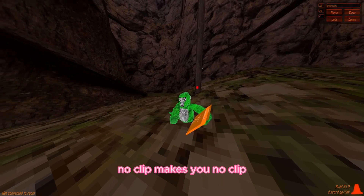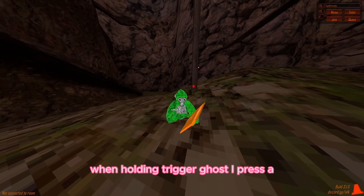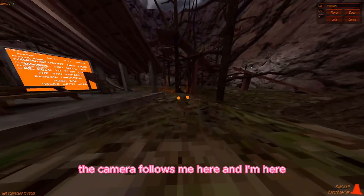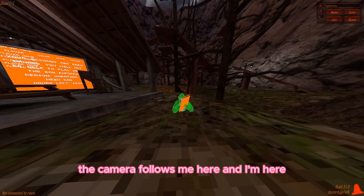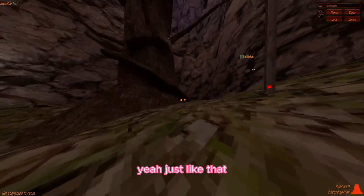No clip - makes you have no colliders when holding trigger. Ghost - I press A, the camera follows me there, and now I'm here invisible with B. Just like that.